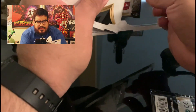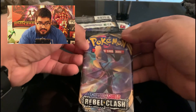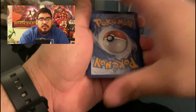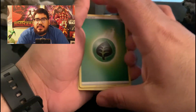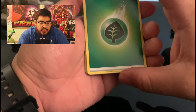Alright, so the last one — we're going to do Rebel Clash again. This will be the last one for today. Next week, Champions Path is supposed to be restocked, so I'm going to try to get my hands on one of those so we can open it on here and maybe have a chance at the Rainbow Charizard. And then I believe in mid-November they're coming out with a new one — Vivid Voltage — it has Pikachu on the cover. So look forward to that.